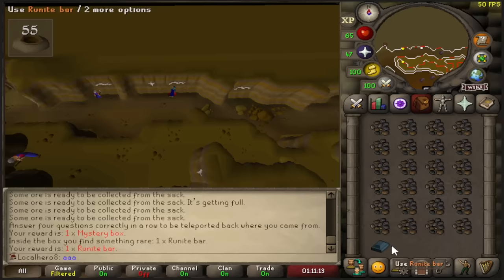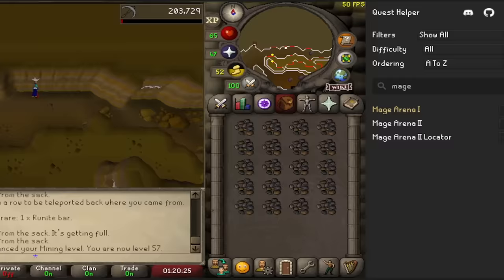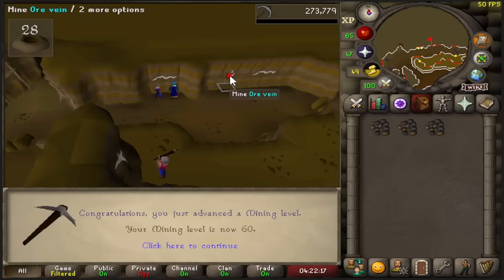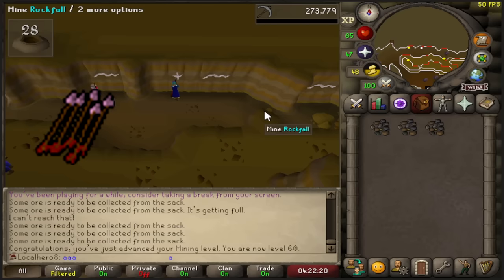Quest Helper has Mage Arena 1, Mage Arena 2, and Mage Arena 2 locator — this is just to find all the monsters, which I'm going to use. I've never used it before but apparently this is the method. There's 60 mining. I'm thinking of getting amethyst arrows to kill Revenants, but that's 92 mining — so I'm kind of going crazy right now.